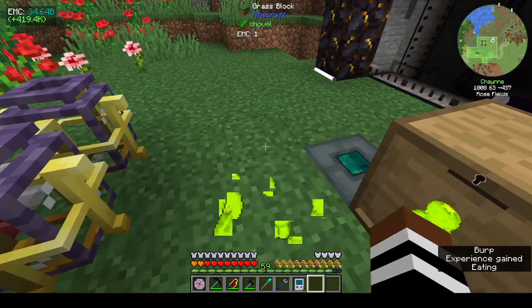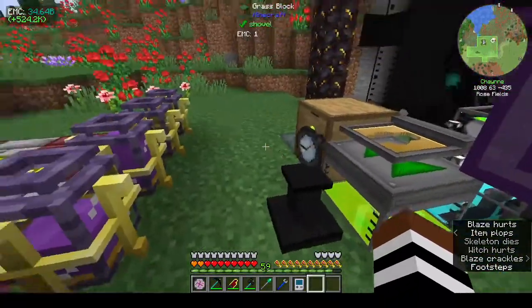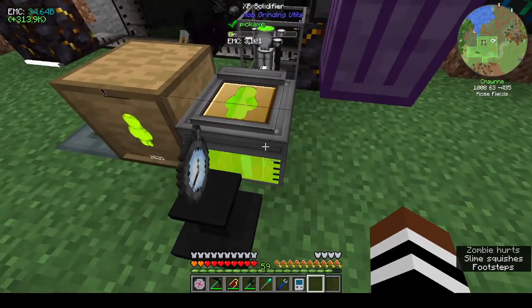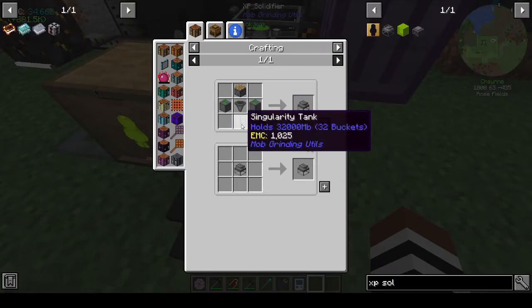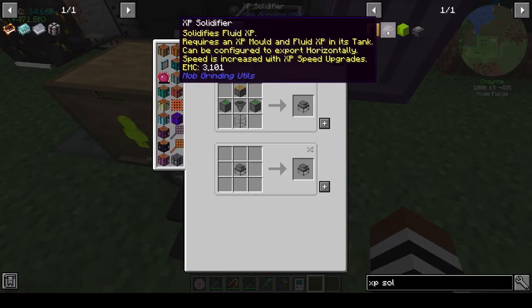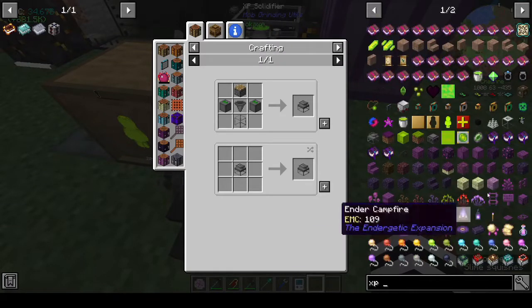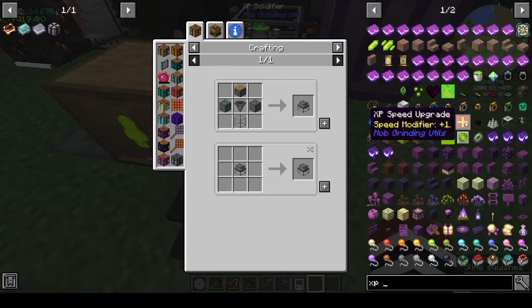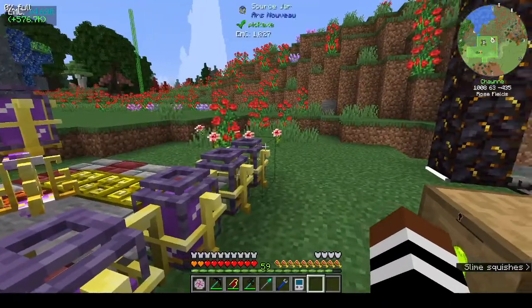I did that because I got tired of looking at the collection of XP tanks - I've been meaning to do this forever. The XP solidifier is very easy to make: you need a piston, two entity conveyors, a hopper, and a singularity tank. That's it. You can also get speed upgrades - I didn't realize that.